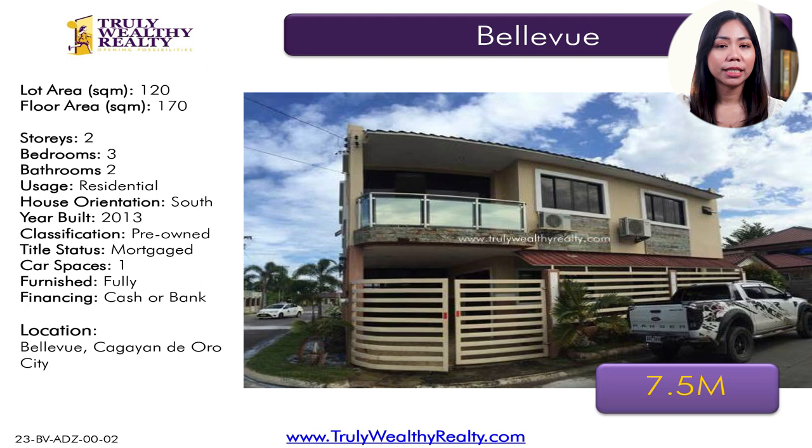And then we have a two-story listing in Bellevue Homes. Bellevue is just at the back of SM City Mall — a great choice if you're looking for affordable houses near Pueblo Business Park and SM, due to its very prime location. Just outside the subdivision there are many commercial establishments, so you can walk to a convenience store, bakery, or restaurant without needing your car. This corner lot property has a lot area of 120 square meters, floor area of 170 square meters, three bedrooms, two toilet and baths, and comes furnished. It is at 7.5 million.